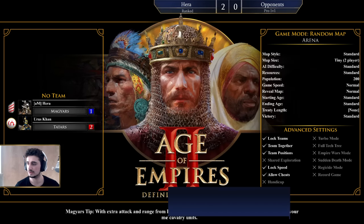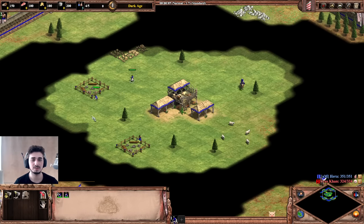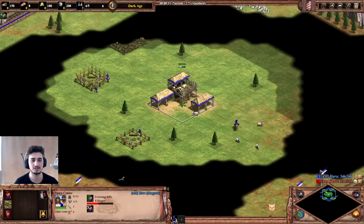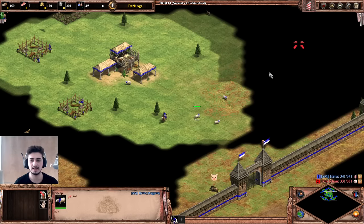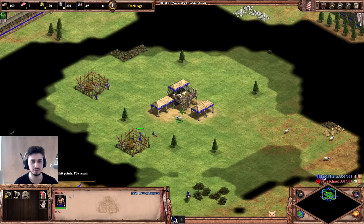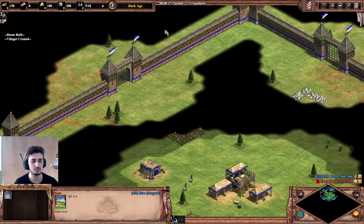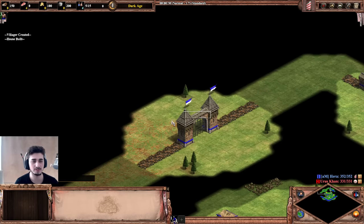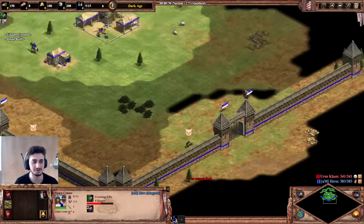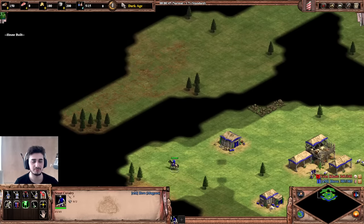It's arena so we don't have to scout that much, but we'll do a quick loop to see what's going on. Pro tip on arena: delete the back walls — shift-delete them in dark age. Obviously keep the front walls; those are important. The back walls take up space for no reason. If your opponent is pushing you, those walls won't save you since there's only about 10% of the map back there.